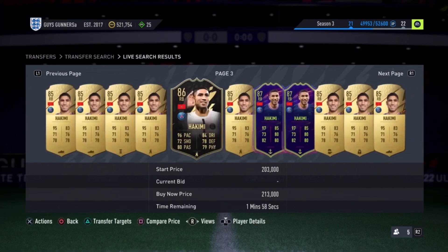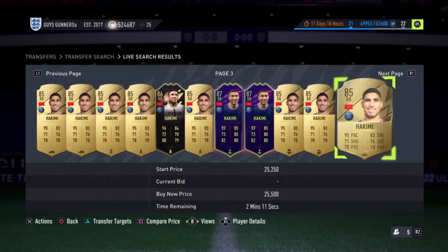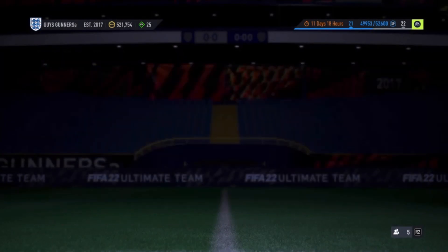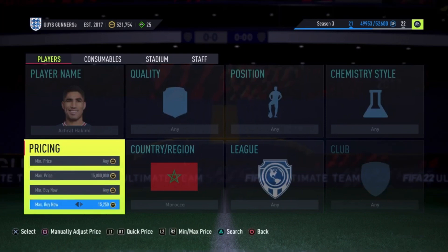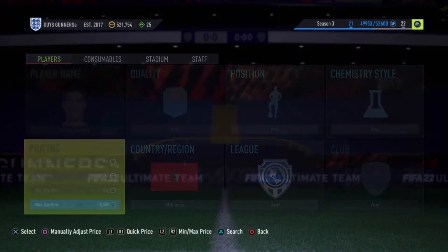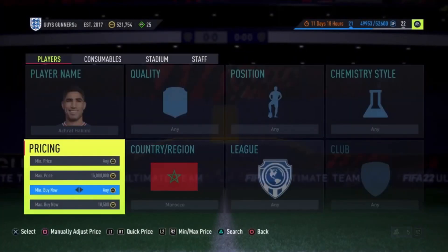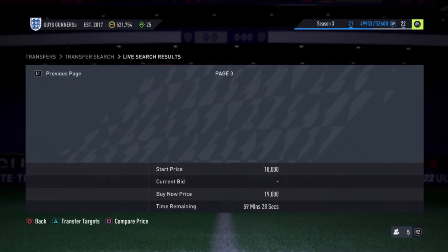If you bid on enough of these cards at 16.5k — or whatever his current price is — you will eventually be successful. We placed a bid on a Hakimi at 16.5k; you'll probably get outbid on most, but over enough attempts you will win some. You can insta-sell these at around 18,750. We listed one at 18,750 and it sold almost instantly — he's actually closer to 19k now and can sell within 10 minutes at that price.